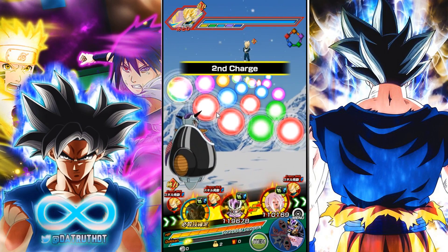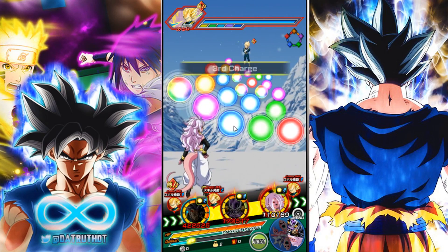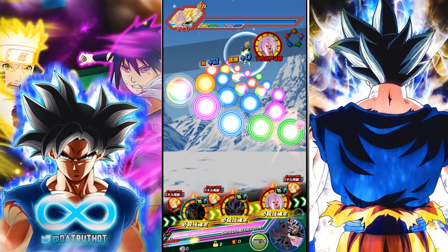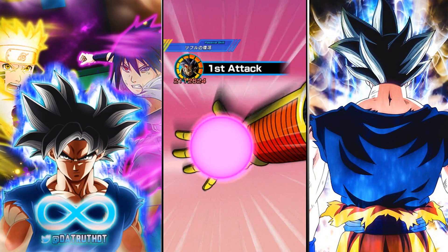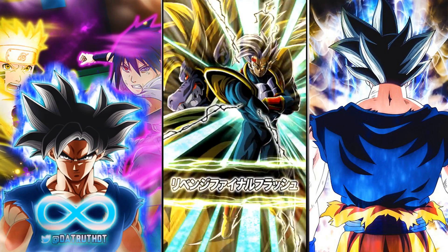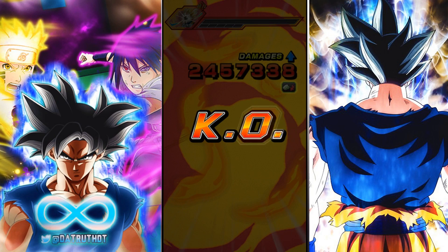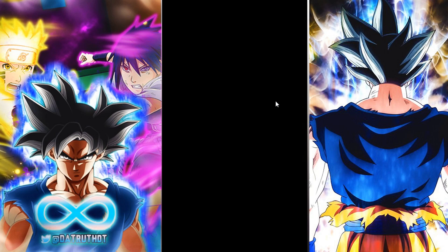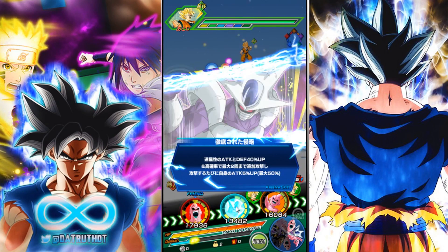Let's get to rocking with Super Baby 2. He does have a Great Ape transformation, but it works a little differently from other Great Apes — Baby actually has a restriction where he has to be below 50% HP. Right away he's sitting at 2.1 million, which is not bad at all — that's pretty good without a support-type passive active and not even getting his 18-ki super.